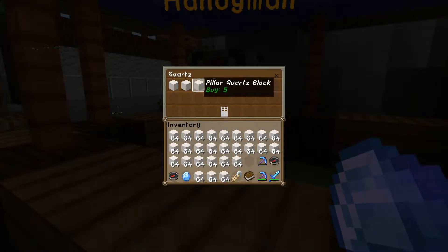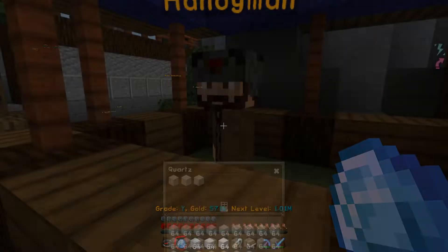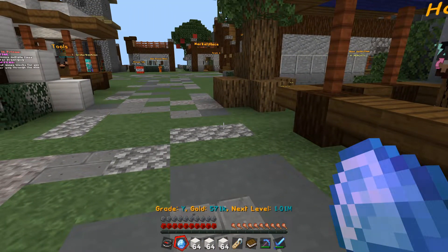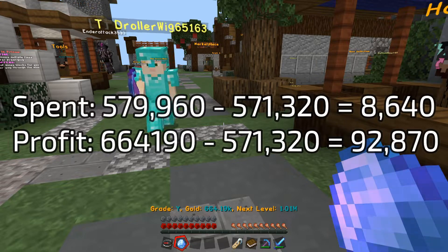And as you can see, this is the last pillar quartz block. We click on it and purchase. All of these stacks cost 320 coins. We do slash sell — that's a nice 93 grand. I'll put on screen how much profit we made, as I'm not going to calculate it right now.